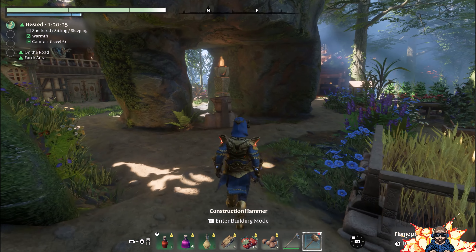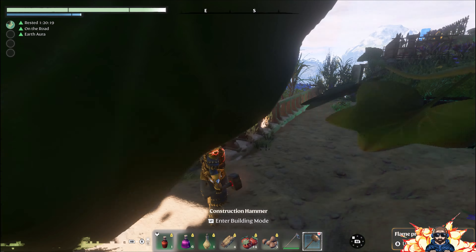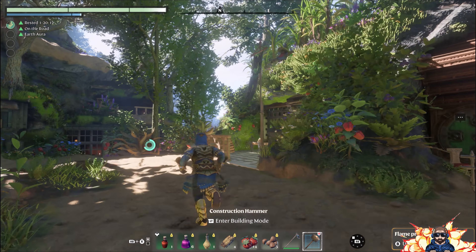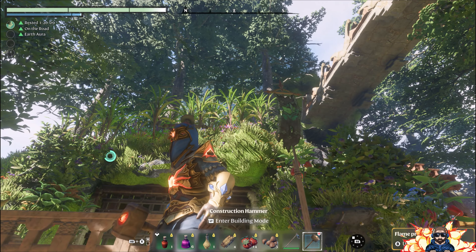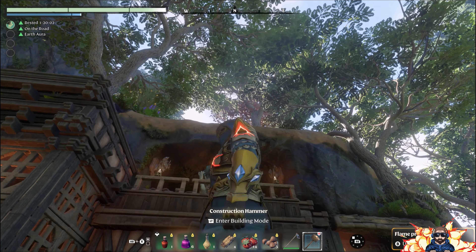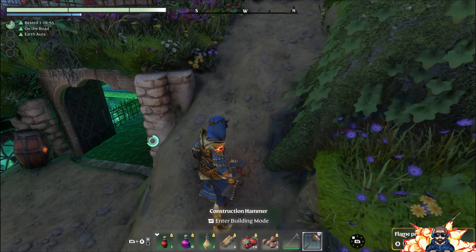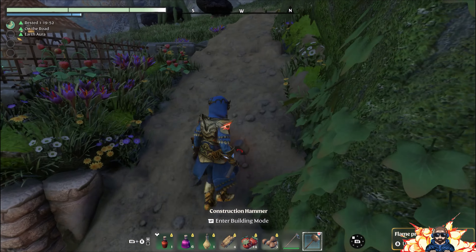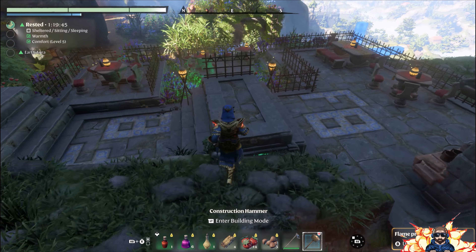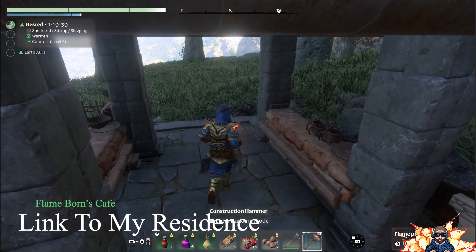Because of the lack of height the alchemist has — you'll see the carpenter's got some height for his space, the collector's got height, the hunter has height right up the top — but the alchemist doesn't really have any height. So I thought, instead of just creating a space for the alchemist to sit, why not create a space for the townsfolk to come and sit? That's why I came up with Flameborn's as a little cafe.